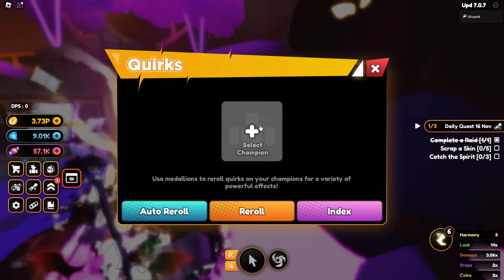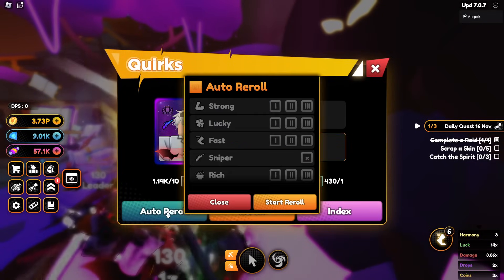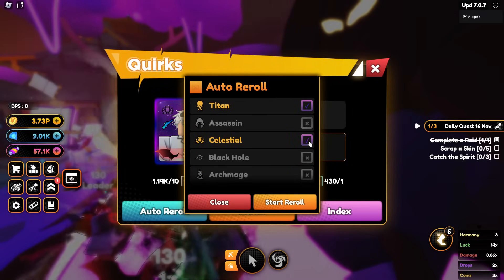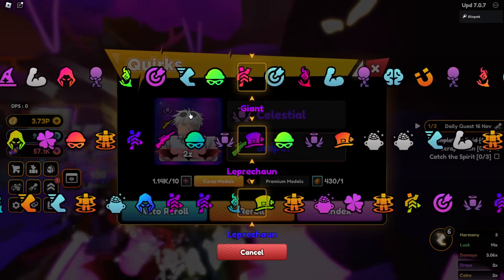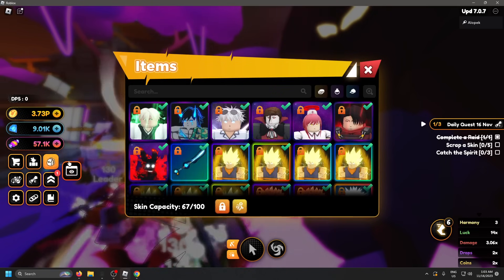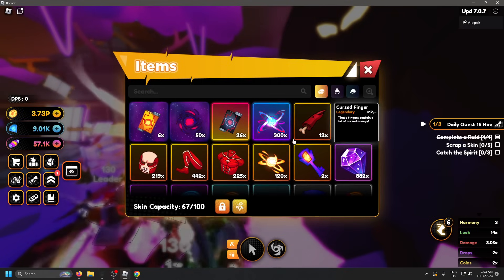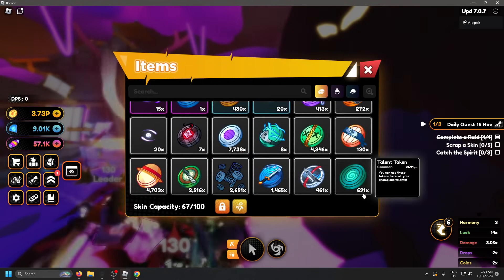Let's try getting something on Gojo — we got about 100 rolls on Gojo. Maybe we can pull something good and get him double passives, since we're about to triple ascend him very soon. No luck on Gojo either. This is terrible, we are not having good luck today. We got a bunch of Huntspin metals but we can't really use those.